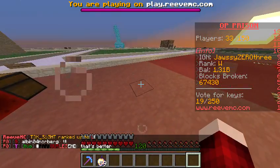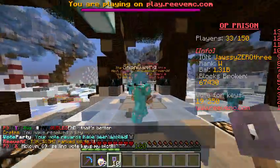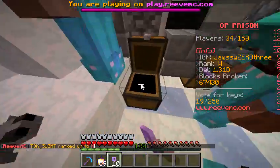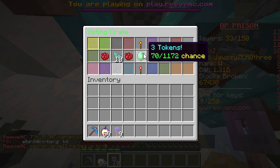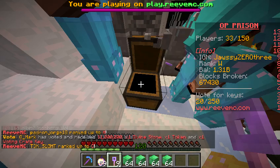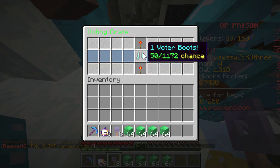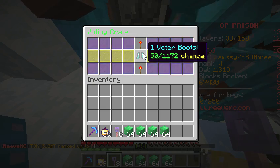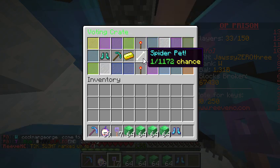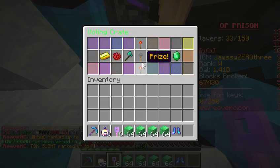Now let's open these 10 loot crates. I have no clue how long this video is so I'm a bit scared it'll be too long. Stop ranking up - come on, let's go! 256 emerald blocks! I got voda boots - I have them, don't need them anymore. I think that's a hundred million - yes, that's a hundred million!